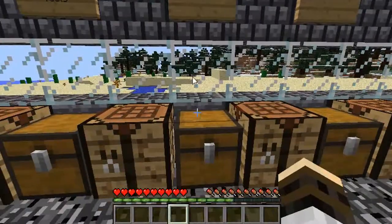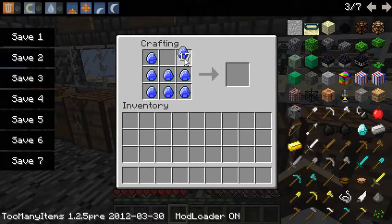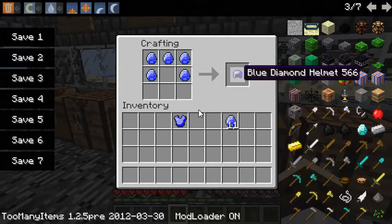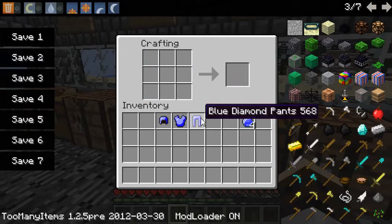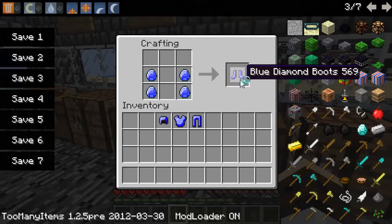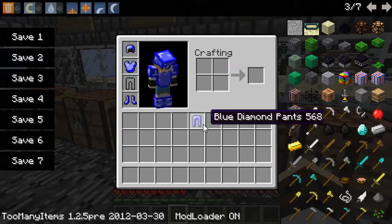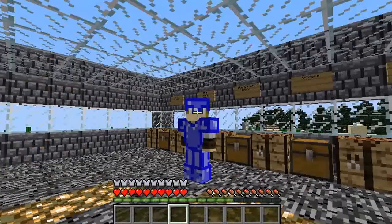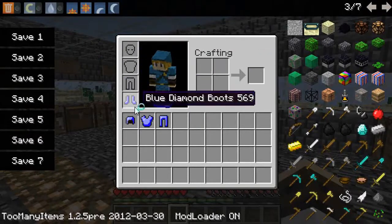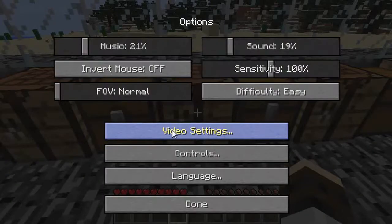Next up is blue diamond armor, which is also the best armor. We've got the chest plate, helmet, leggings — or the pants — and boots. I'm going to go ahead and equip them. Blue diamond armor! I'm going to take it off and put it in here. Oh wow, I'm lagging — this sucks.